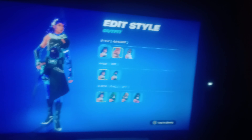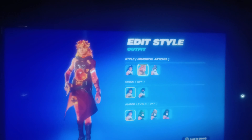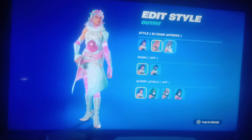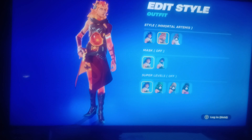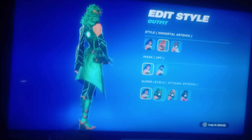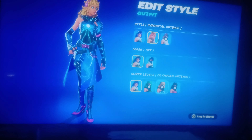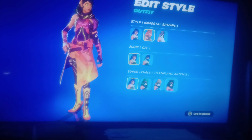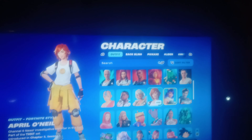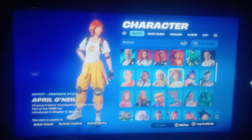Next one we got Artemis, Immortal Artemis - do it with no mask on. Next one, look at this green suit, it looks like the color of kryptonite. Leave the blue suit. And this Titan Flame. And April O'Neil from Teenage Mutant Ninja Turtles.